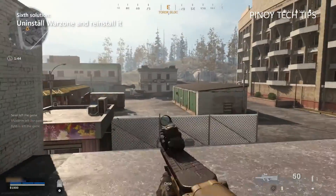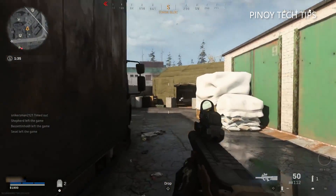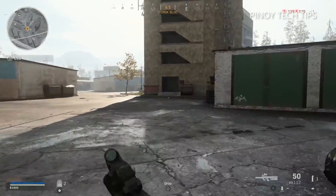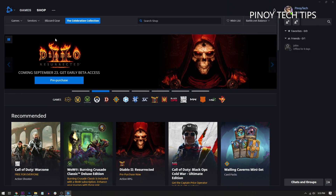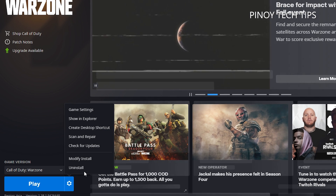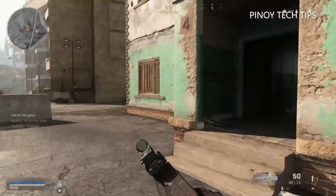Sixth solution: reinstall the game. If all the previous solutions fail to fix the problem, then it's time to reinstall the game. You have to uninstall it first to also erase all the game cache and installation files that may have been corrupted. After that, download a fresh copy from Battle.net. This should only be your last resort as it may take several hours to completely download the game depending on your connection. Here's how you uninstall Warzone: launch the Battle.net client, click Games, and then click Warzone. At the lower left corner of the window, click the gear icon next to the Play button, click Uninstall, and then click Yes, Uninstall to confirm. After the game is removed, restart your computer before reinstalling it.